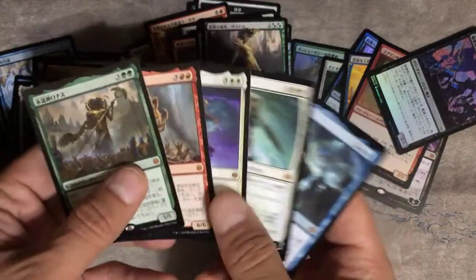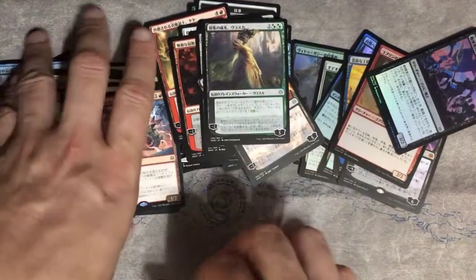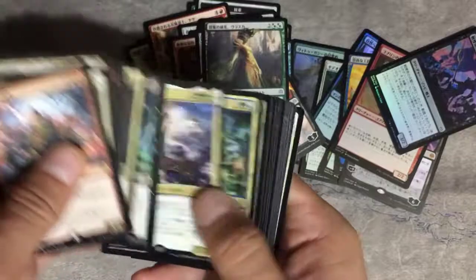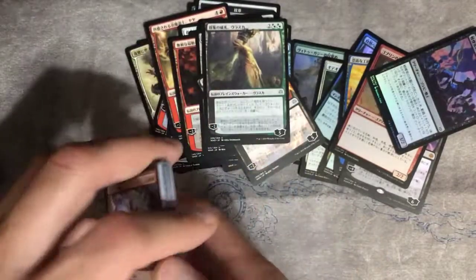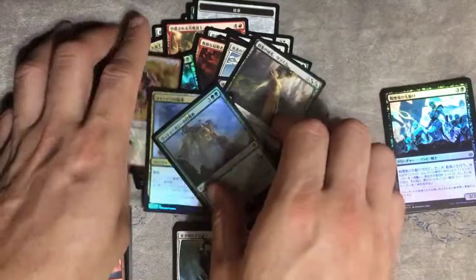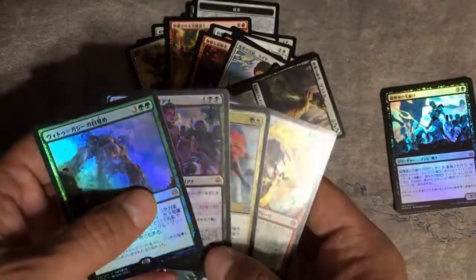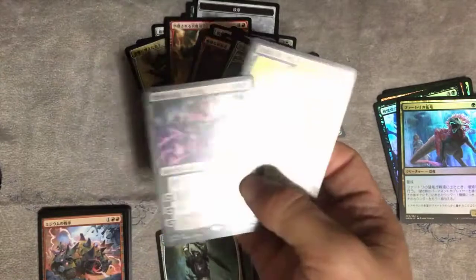Non-foil mythics — we got five. We got the whole god gang except for Bantu and Gideon. Foils — counting them up: five common foils. Two uncommons, a rare, and a mythic — nine total. Are we one short? Should we have another foil common? Not sure. But there goes our Saheeli and our Liliana Dreadhorde foils.